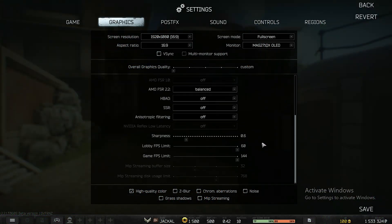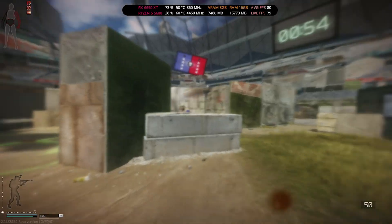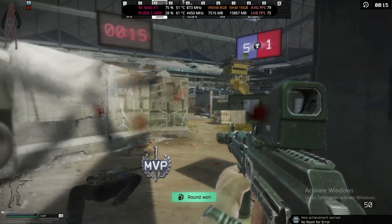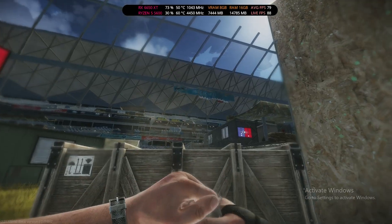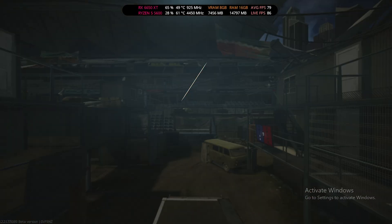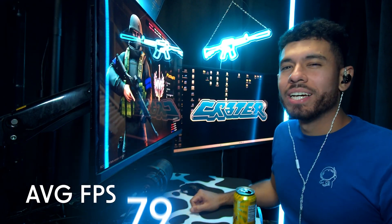Escape from Tarkov Arena, medium to high settings. Yes, we are victorious! Oh, they could see me through there. Average FPS for Escape from Tarkov Arena: 79.